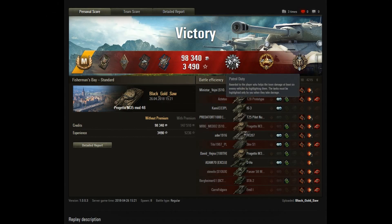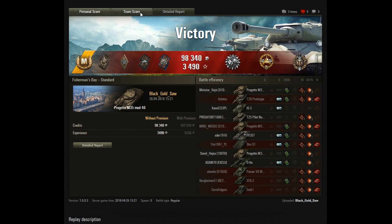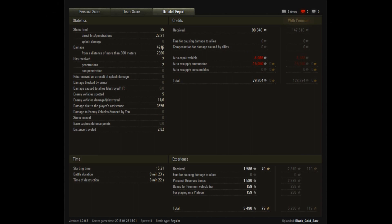Ace Tanker obviously. He also managed to get Patrol Duty, High Caliber, and Top Gun. He managed to get a combined total of nearly 1600 base XP, which is really good for an Ace. At the moment the requirements are completely tough — you need at least 1500 for an Ace, much like the AMX 13 57 when it was released. He managed to do 4215 damage himself and 3.5k spotting damage at the end, so nearly 8k combined — that's a really respectable score.